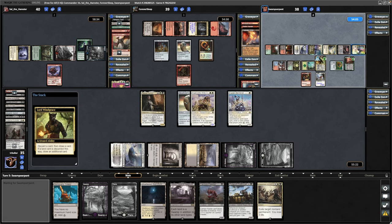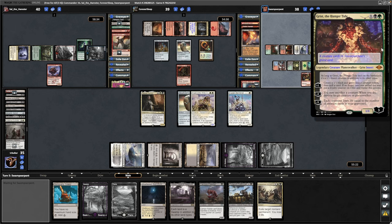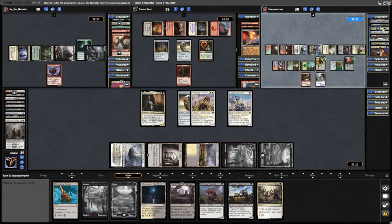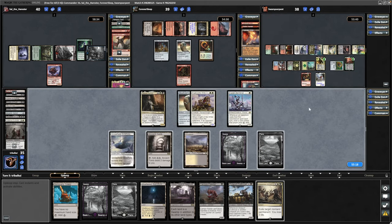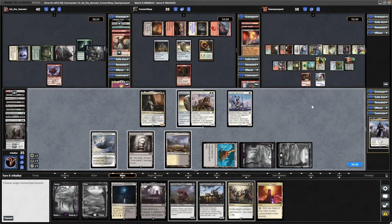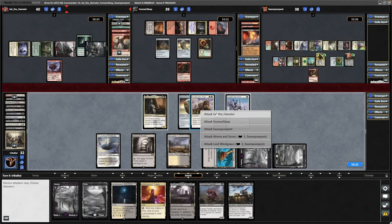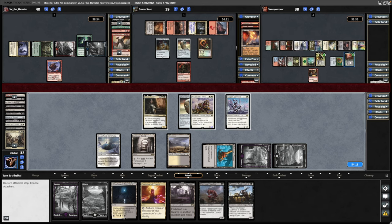There's Core Haven, Command Tower as well. Ticking up on Lord Wingrace. There's a Cura in the bin — a Grist, the Hunger Tide is what's just been discarded by Lord Wingrace, so it looks like it might be more Superfriends than Lands Matter. I think we're going to have to get rid of Sisay here. Play out the Reliquary Tower. Let's go for the Anguished Unmaking onto Sisay straight away. Hopefully that will allow some of our opponents to start attacking these Walkers.